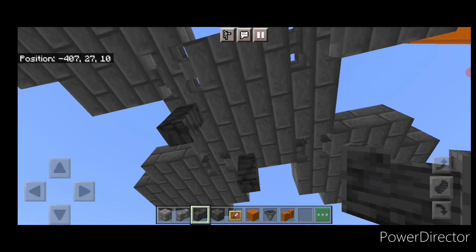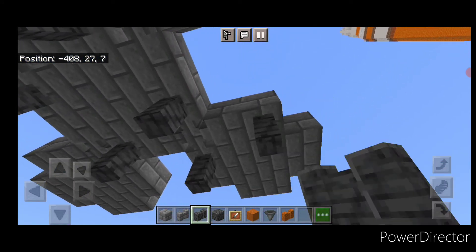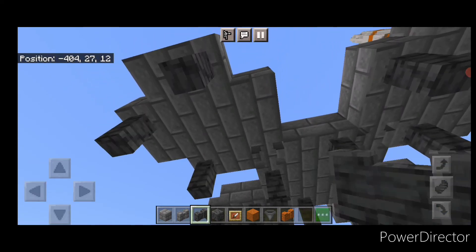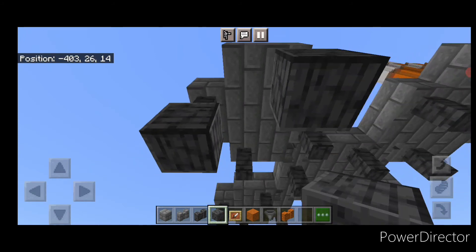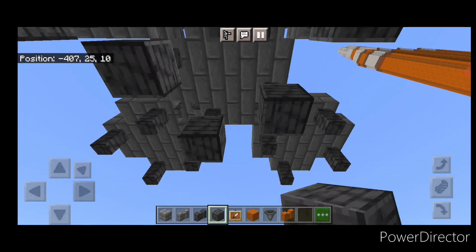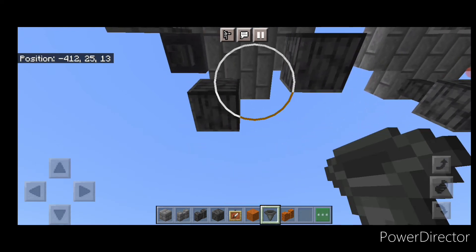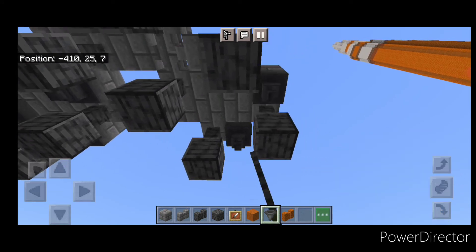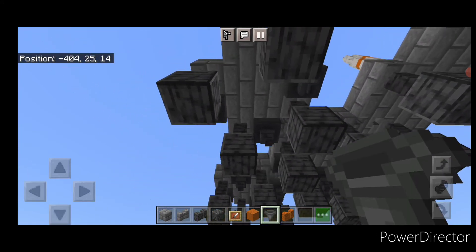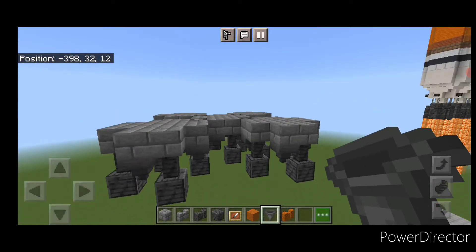Come down here with polished deep slate wall and put a pattern of walls like that. We're going to do this on all five of these rings. Then come back through and on the bottom of each wall put a polished deep slate block on all of the walls. Then take a hopper and put one hopper next to each of the polished deep slate walls on all five of the rings. The bottom is now done.